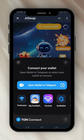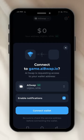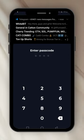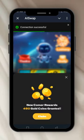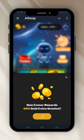You click on Ton Wallet, Ton Keeper. It's connecting — it says 'Connect to game.aiswap.io.' You click on Connect, you put your password. It has connected — it says 'Done.' It goes back and says 'Connection successful.' As a newcomer, 450 gold coins are granted — you claim it.